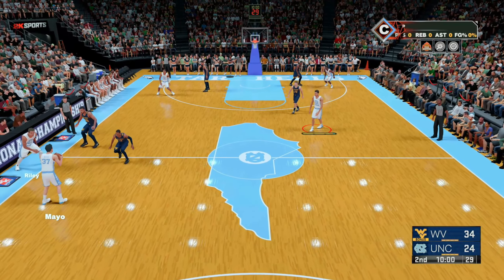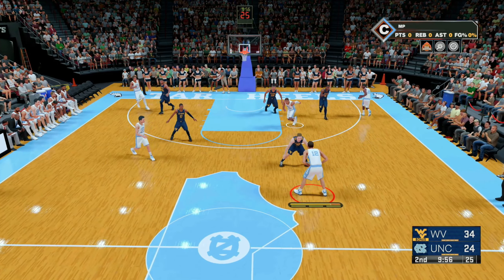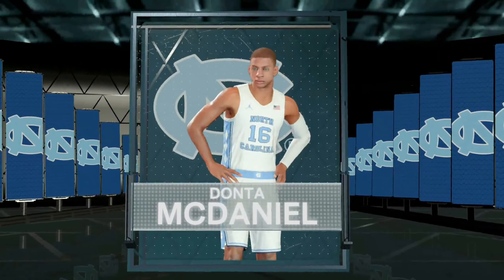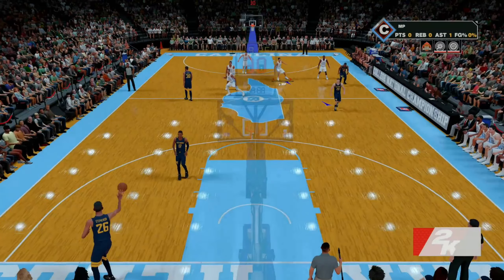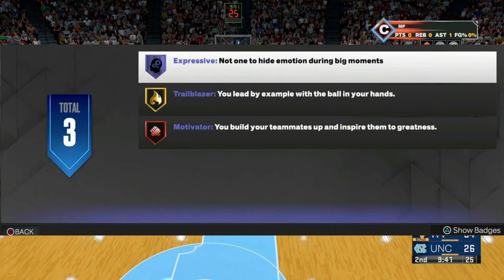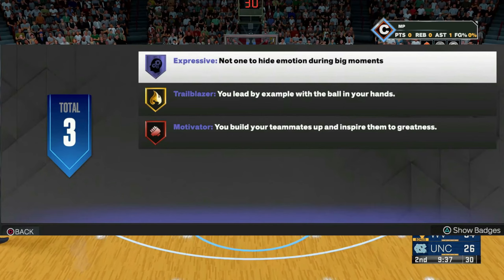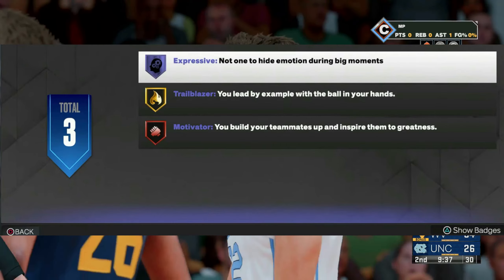As you guys are playing these college flashback games, there are five games in total that you have to play, and you want to make sure that you win every single one. As you progress through these college games, it's going to give you the option to pick between a motivator or a trailblazer. Listen carefully: motivator gives you playmaking and defense, while trailblazer gives you finishing and shooting. Pick the category that fits your player best.